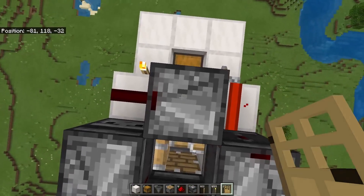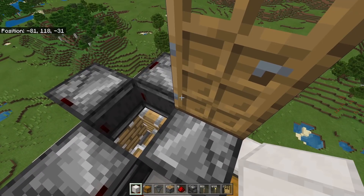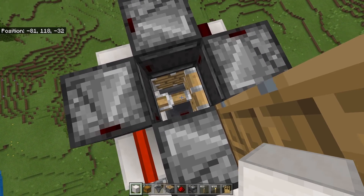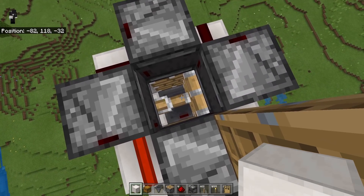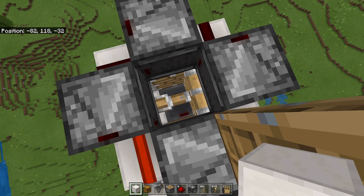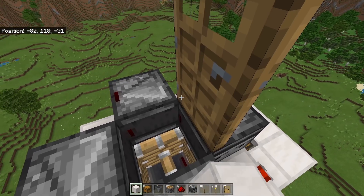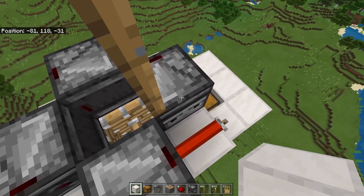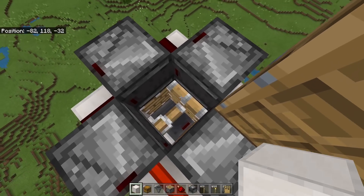Stand on top of the observer and place a door like this — it can be any type of door. This is just so that you can access the kill chamber, collect a trident, and re-throw it. What you need to know about trident killers is that it always depends on the person who threw it. So if you threw the trident, then you have to hold a looting 3 sword in order to get the increased drops. And if someone else wants to get the increased drops while AFKing at this farm then they simply need to go up here, collect the trident, and re-throw it.